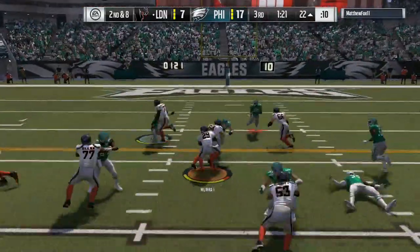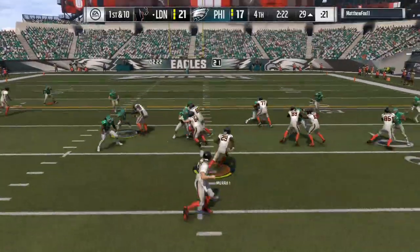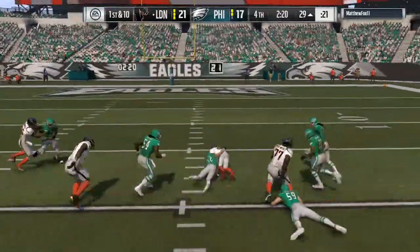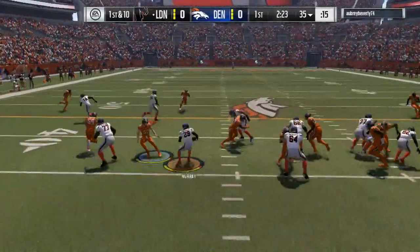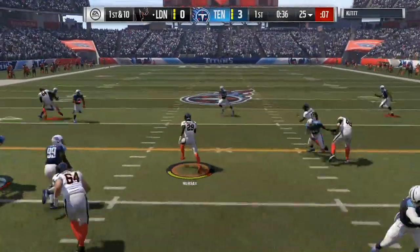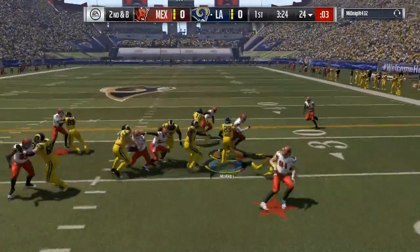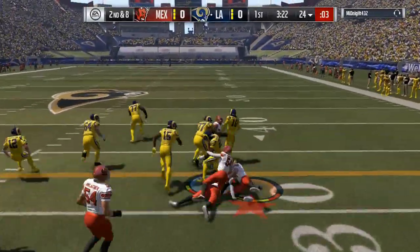He does fall forward a lot upon contact — he usually falls forward or gets some animation that breaks at least one tackle. When gang tackled he will fall forward. He doesn't fumble too much; maybe a couple times when I tried to truck somebody I got popped back, but it was usually by a Brian Dawkins, Brian Urlacher, or Cam Chancellor — somebody with really good ability. No gold cards were knocking him off.